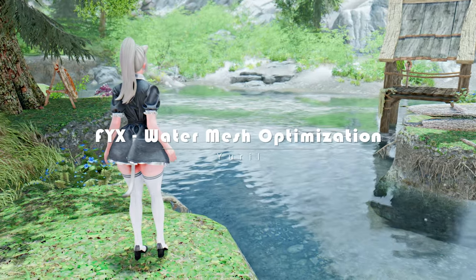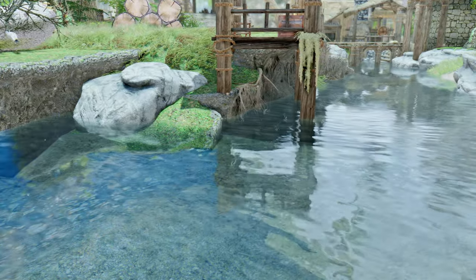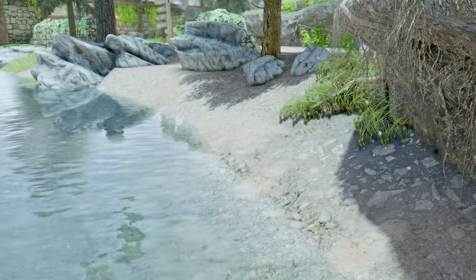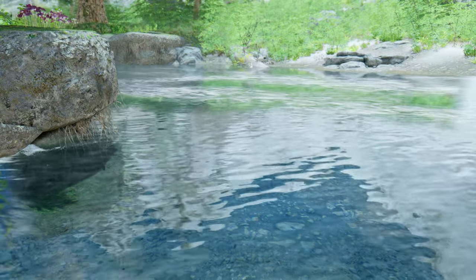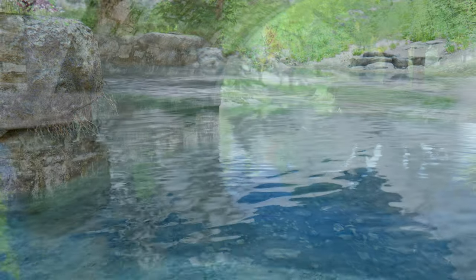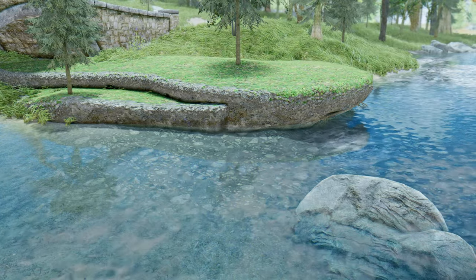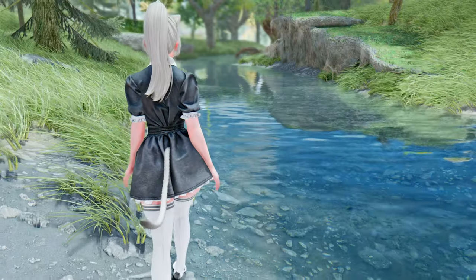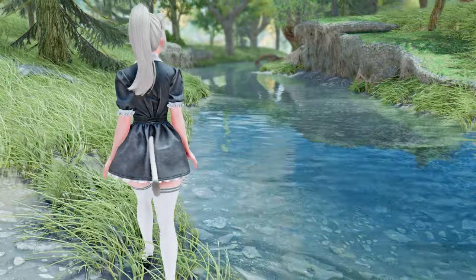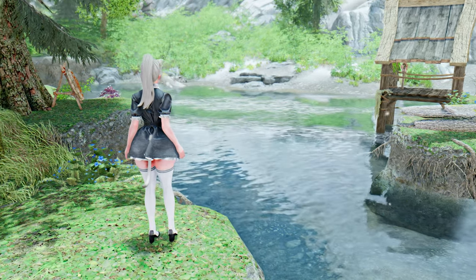Moving on, I'm excited to present the Fix Water Mesh Optimization mod. This mod serves to decrease the number of unnecessary water mesh triangles loaded around your character. By making this adjustment, you can significantly enhance the performance of your Skyrim experience. What's truly remarkable is that despite these improvements, the overall quality of the water visuals remains entirely intact. You won't need an ESP plugin for this mod, which means you can conveniently install or uninstall it at any point during your gaming session, making it a must-have addition.